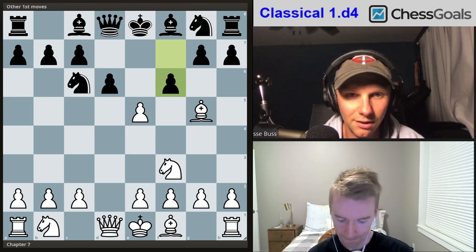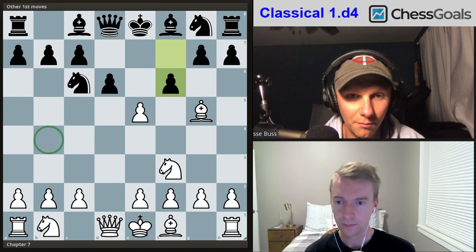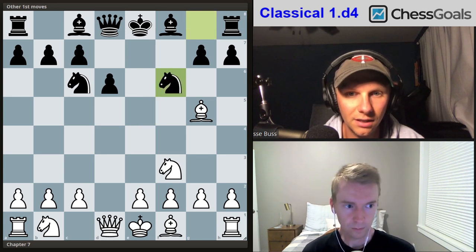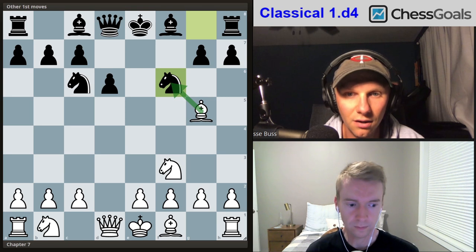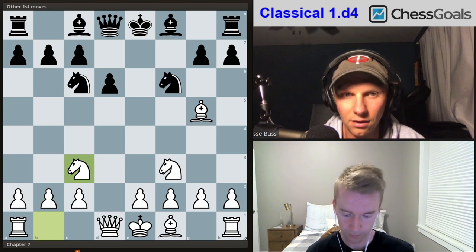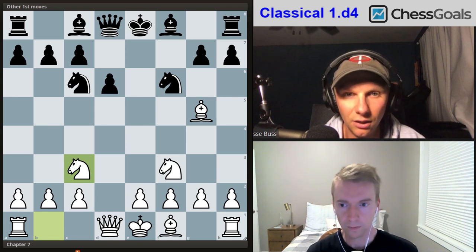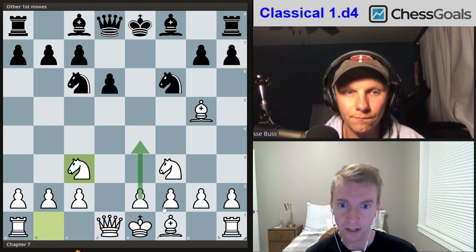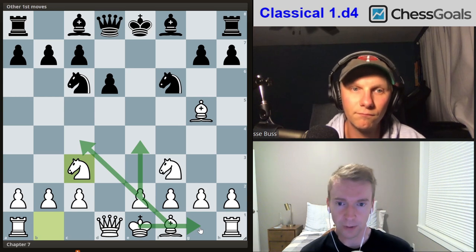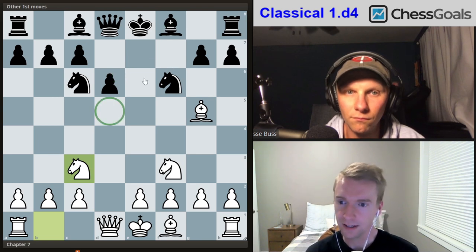Notice that black doesn't have their queen on e7, so they can't do the trappy queen b4 check stuff. After f6, we can just take the pawn, they take back, and we keep developing without resolving the tension — knight c3. We hold on to the pawn in this line without giving anything in return. Our plan is e4, bishop c4, kingside castle — very classic development, putting all pieces on their most natural squares.